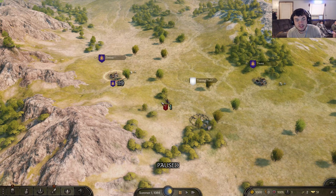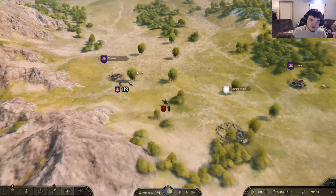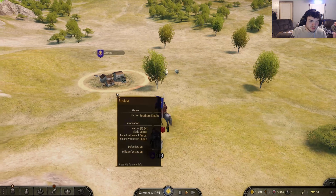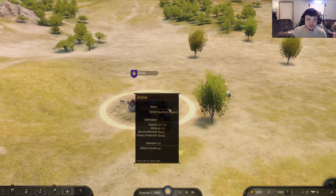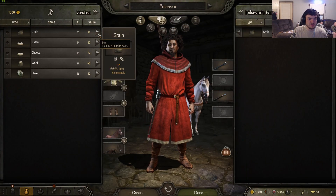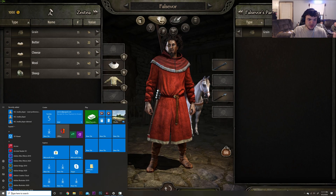The legit way is going to take longer from the start — it's more of something you do once you have at least Clan Tier 2 unlocked. The first way is good if you really want to jumpstart your progress. Basically you're gonna want to go to a village, go to buy products, and then open up Cheat Engine.